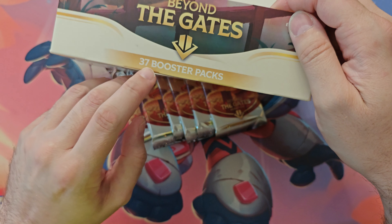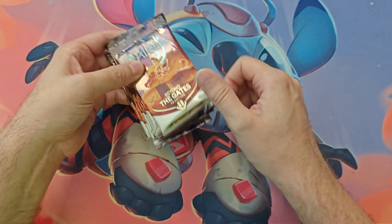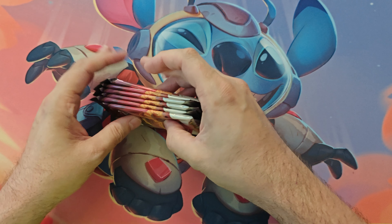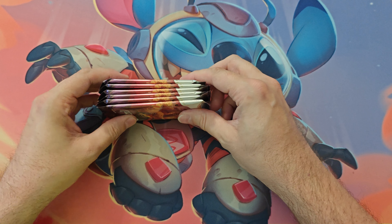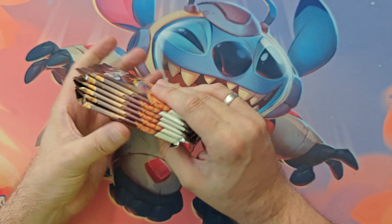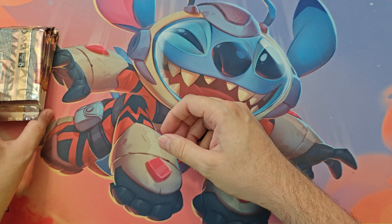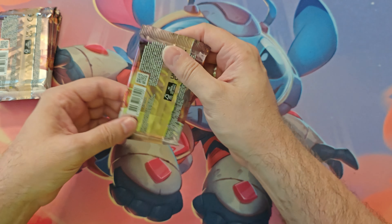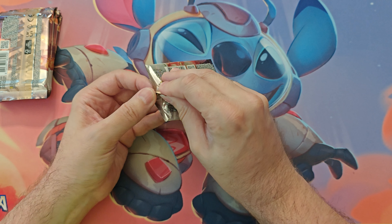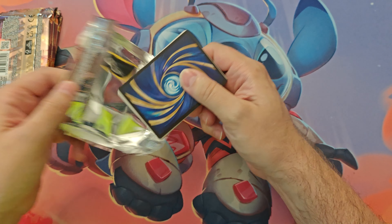There were a couple of stretch goals which made this into a 37 booster pack box instead of 36 like the retail version would be. This pack says 13 cards, but there are actually 14 inside thanks to that. The pool rate of rares is a little bit higher in the Kickstarter edition, and you might get really lucky and pull a promo card. We got one in three boxes, but there's six packs to go. We might get another one, or some uniques. Let's get into ripping.